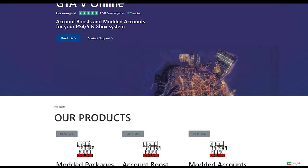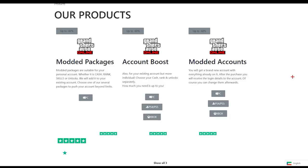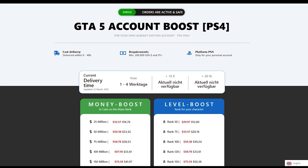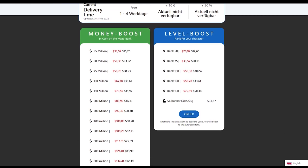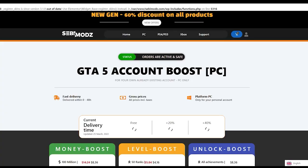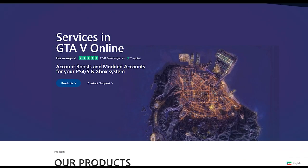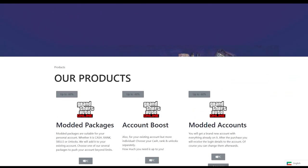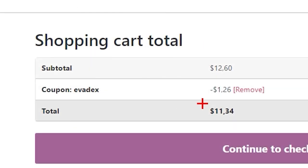Looking for the best cheap GTA 5 services? Make sure to check out SEBI Mods, as they offer the best and cheapest GTA 5 services like modded accounts, money services, RP services and a lot more for a very cheap price. You can get 1 billion for just $100, and they do all these services for PC, PS4 and Xbox. Head to the description and click the link, and use code EVADEX at checkout to get 10% off your order.